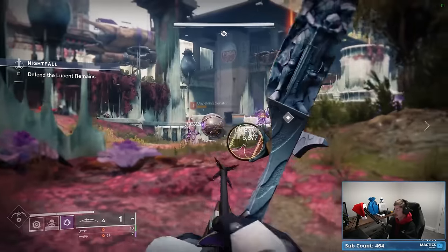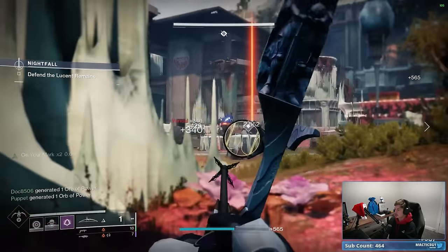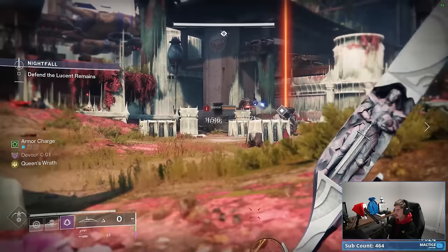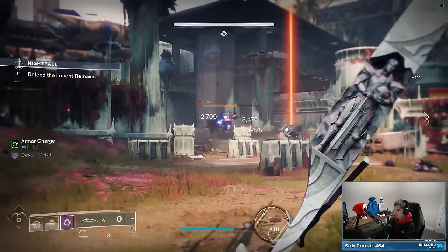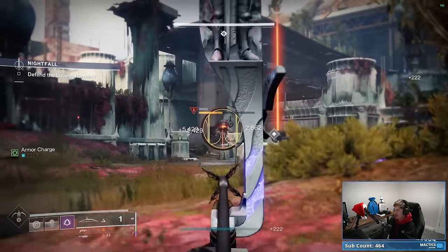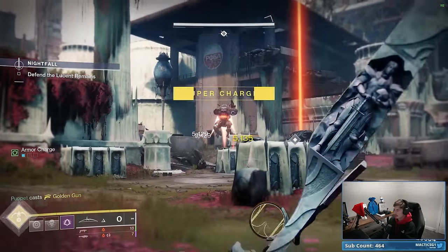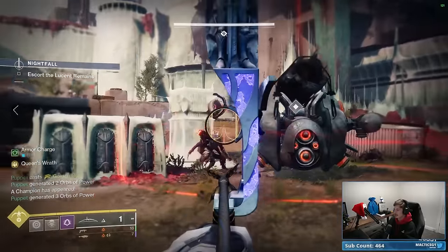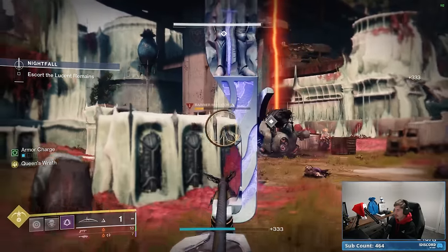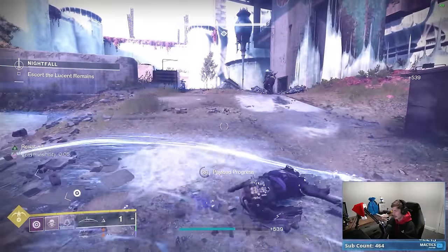Once we spawn that Brig, I'm going to back up and join my teammates and start plinking away at some closer enemies. Then once we take care of them, we can focus exclusively on the Brig. There will also be some Vandal Snipers that spawn near the Brig, so you definitely want to take care of those. Once we get the Brig to 50% HP, that's going to unlock its crit spot, and around this time your Nighthawk Hunter should be getting their super. You can go ahead and pop the Nighthawks and instantly one-shot the Brig. After killing the Brig, a Barrier Servitor will spawn far off in the distance — ship away at it with your Wish Enders. They one-shot the Barrier Shields, which feels absolutely fantastic.